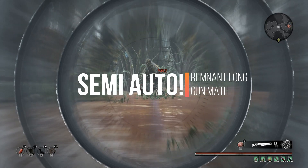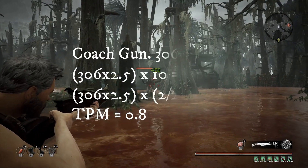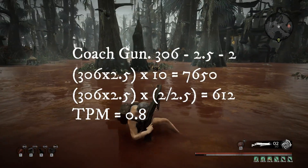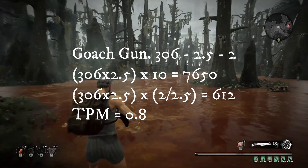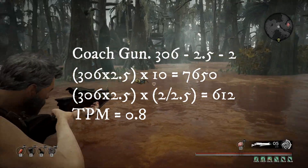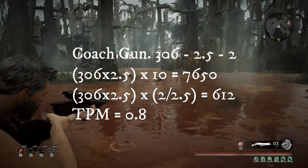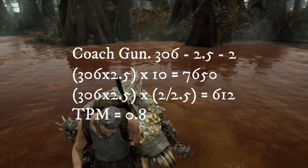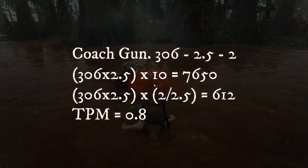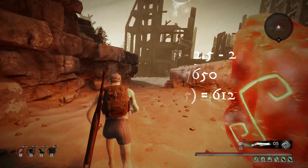Up next is semi-auto, which encompasses the largest portion of weapons in the game. First up is Coach Gun: 306 damage, 2.5 fire rate, two round magazine. Over 10 seconds assuming no reload that's 7,650 damage, but accounting for reloads and magazine restriction it's 612 damage per magazine. Time per magazine is 0.8 seconds.